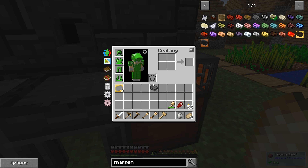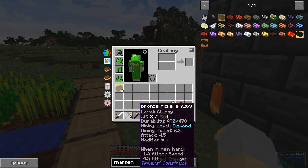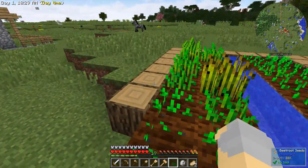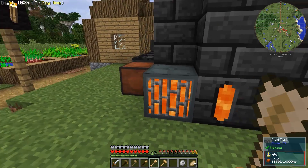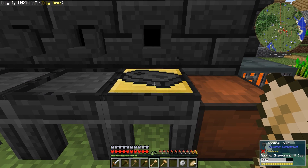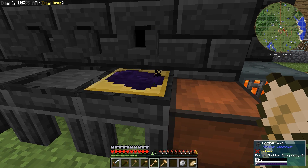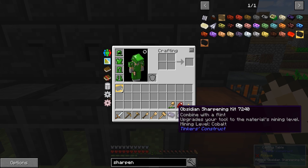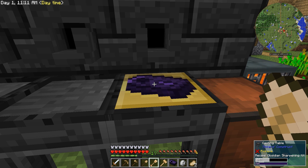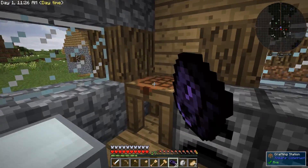Basically what this sharpening kit allows us to do is upgrade the mining level of any tool we put it on. Even though my bronze pickaxe is only capable of mining diamonds, it's not capable of mining obsidian, cobalt, or anything like that. This sharpening kit will allow me to change that. Let's make the ingot cast. We can even make one more to put on our hammer, because I don't think it uses an upgrade slot — it just upgrades the mining level. This will upgrade it up to cobalt, which I believe is the highest mining level. Manulan might be higher, but I don't think there are any resources that actually require it.